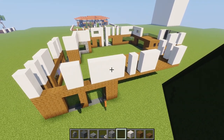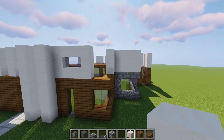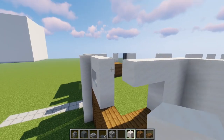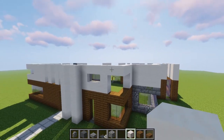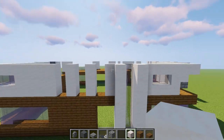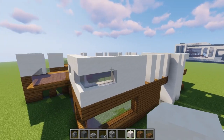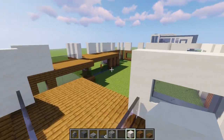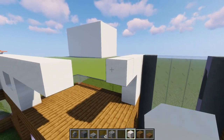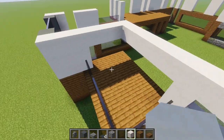Your house should now look something like this. Let's go make the windows. We go to this side of the house and add a strip of blocks — not all the windows will go up till here, some will be cut off by one block. We leave those, go to the other side, and add some white smooth quartz blocks till they reach each other like this.